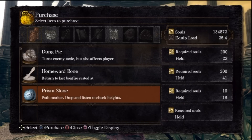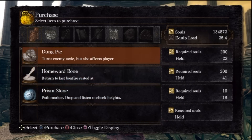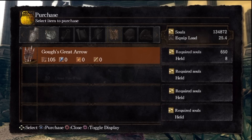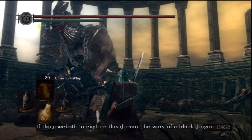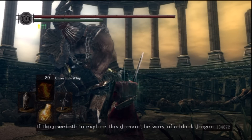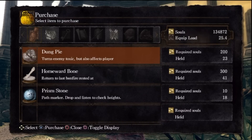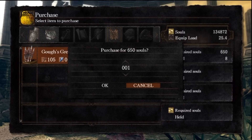And you can buy some arrows. You can chat with him. Anyway, people know all about this. Not very much else to say about Gough. We will kill him at the end of the video.